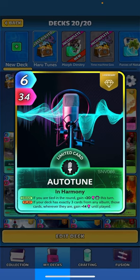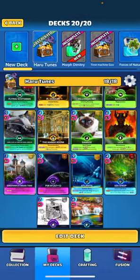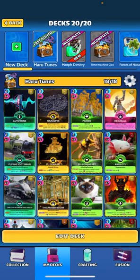Auto-Tune: when drawn, if you're tied in the round, gain plus 20 this turn. When played, if your deck has exactly three cards from any album, those cards wherever they are gain plus 14 until played. So basically our science, history, space, and ocean cards are all going to get that plus 14 until played.